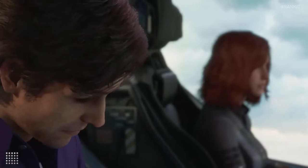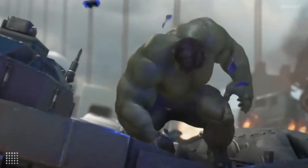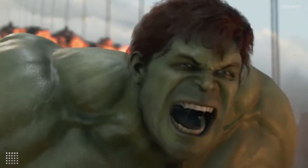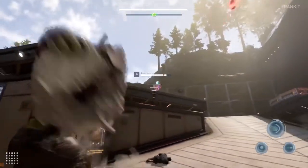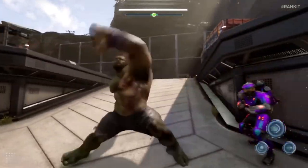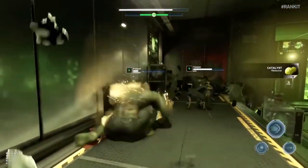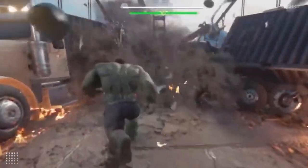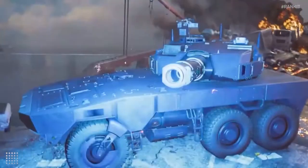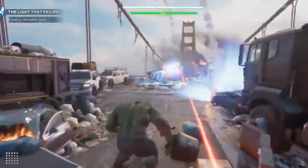Bruce Banner is probably the least interesting person in Marvel Comics, but his alter-ego offers enough excitement that thankfully transfers well in-game. Hulk is physically bigger, stronger, greener, and angrier than any of his teammates, and you clearly feel that when playing as him. Everything you touch is almost always destroyed, whether you're running on the Golden Gate Bridge or crushing enemies with your bare hands. The destructive havoc that you wreak as Hulk makes you feel unstoppable.